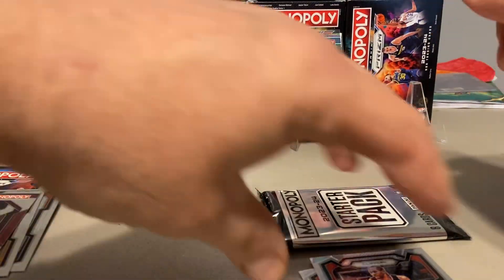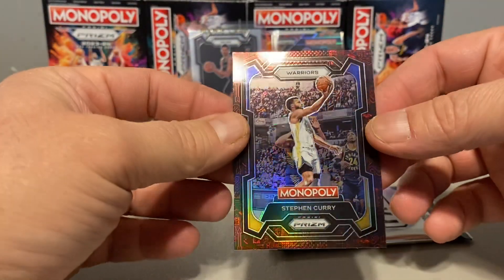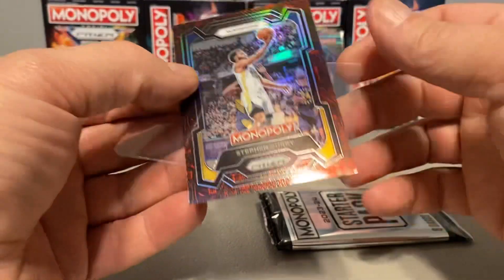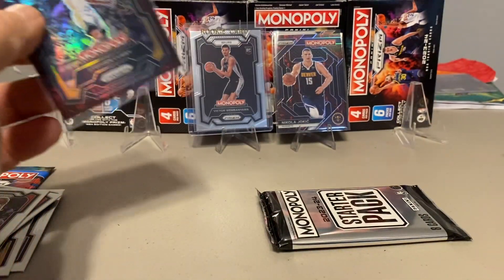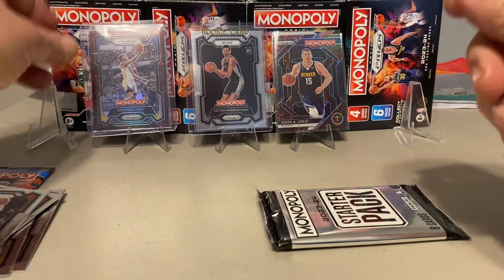Beautiful. Kawhi Leonard. Lillard. Warriors. Oh, there's a nice Steph Curry. All right, I'll take it — that's a nice looking card there. I'm pretty happy with the box. Would have been nice to get a Wemby out of that, but I'll take a regular Wemby. That's awesome. There we go. Pretty good box.